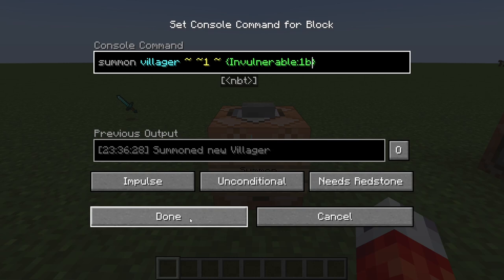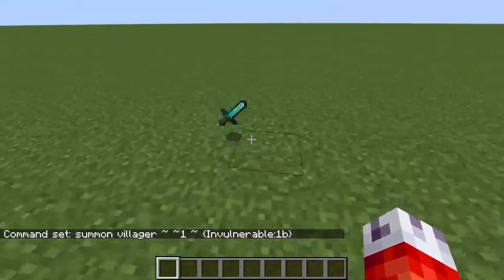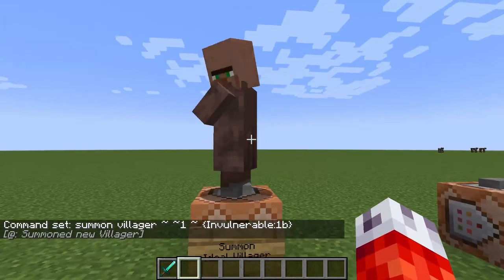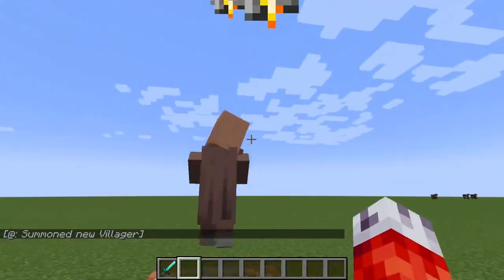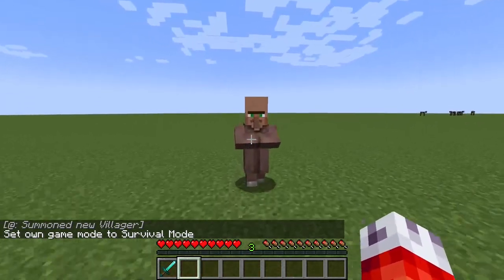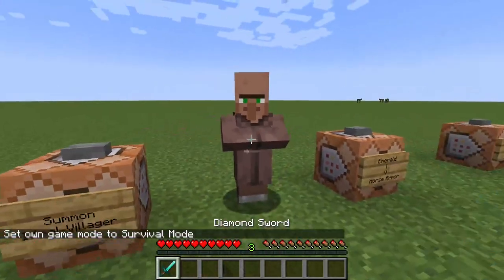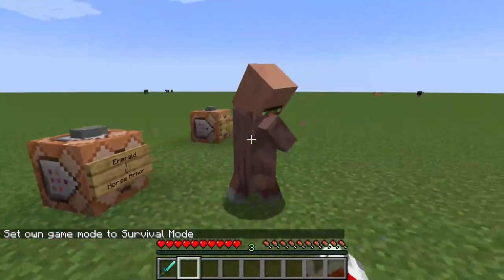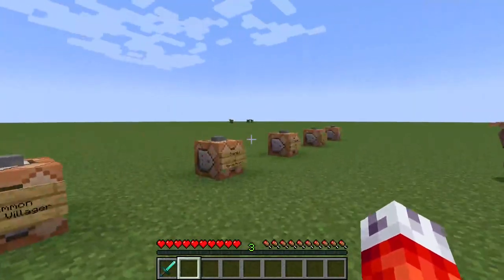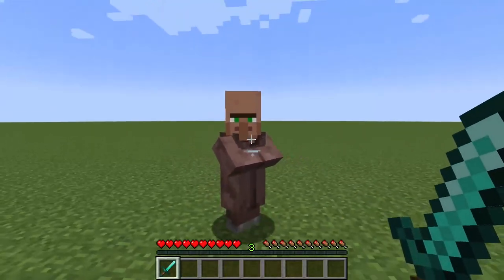Now if we summon our villager, it will summon with the invulnerable tag. If I go into survival mode and punch it, nothing happens. Even with a sword, they are completely invulnerable. This can be used to make anything in the world invulnerable — especially useful for things like item frames you don't want players to break. Simply set it to invulnerable and they won't be able to smash it.